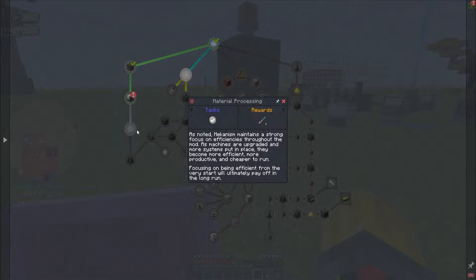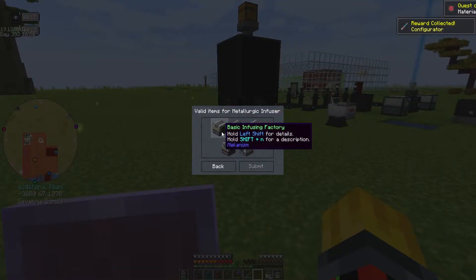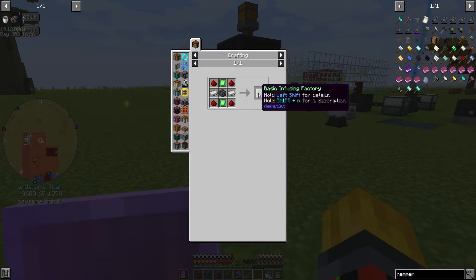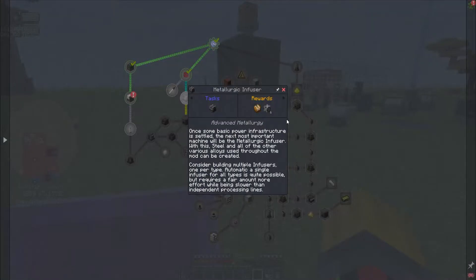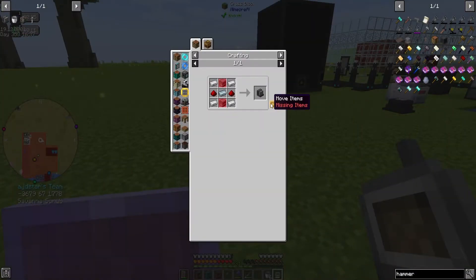We need some Mekanism materials to actually make the wind generator and the gas burning generator. They become more efficient, more productive, and cheaper to run — focusing on benefits from the very start will ultimately pay off in the long run. So we have the metalurgic infuser, which I've never actually used — we need the basic one first.